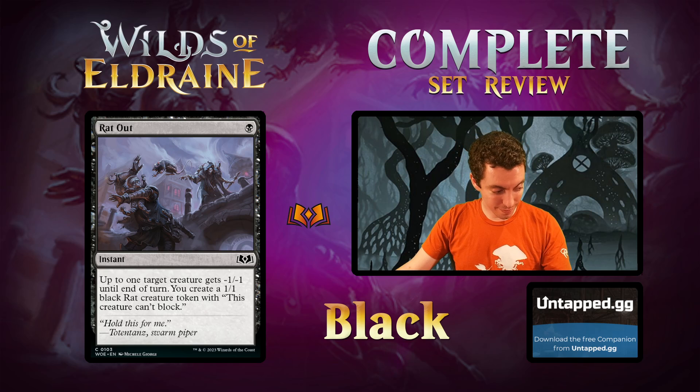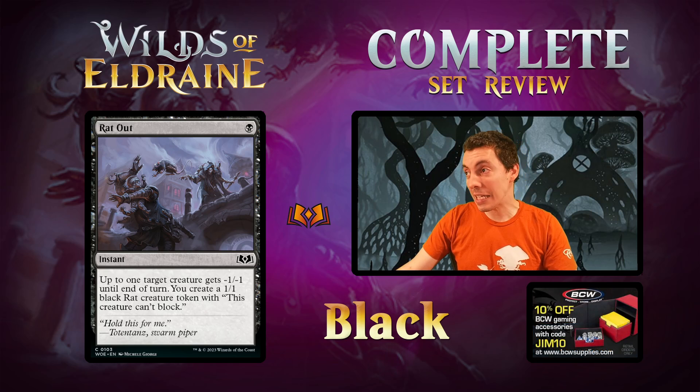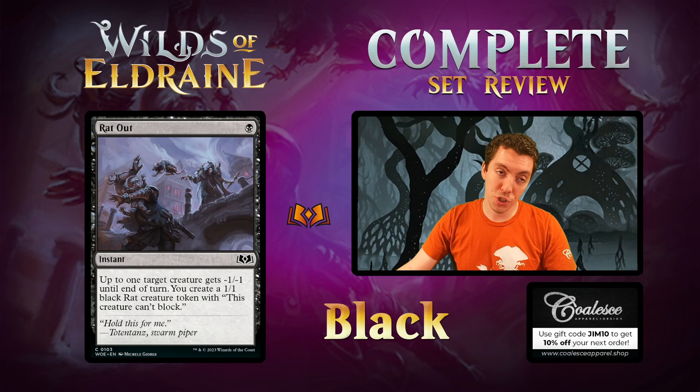Rat Out — one black instant: -1/-1 and make a rat token. Obviously a fine limited card. We've seen this kind of card before — this is worse than Fungal Infection which makes a 1/1 token that can block. An okay limited card, it's fine.